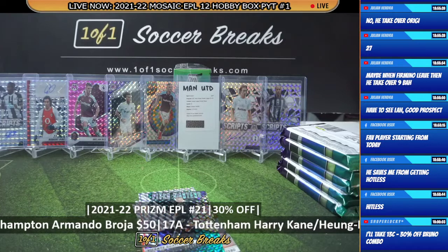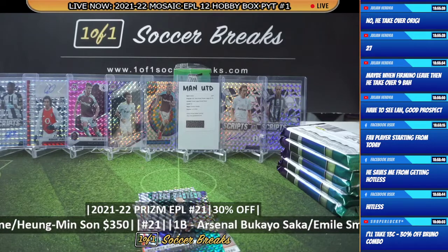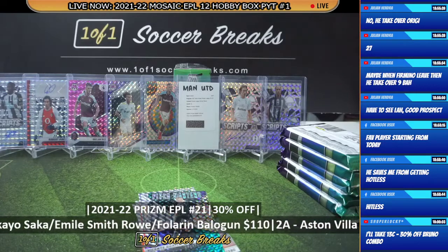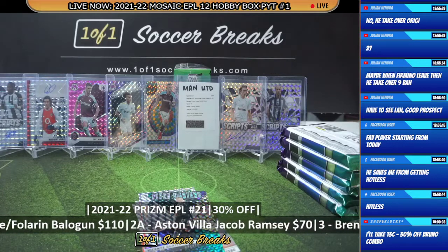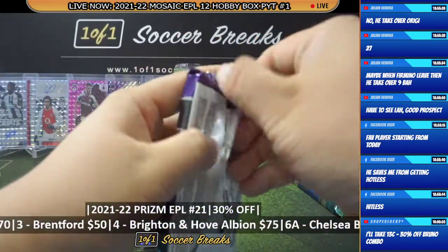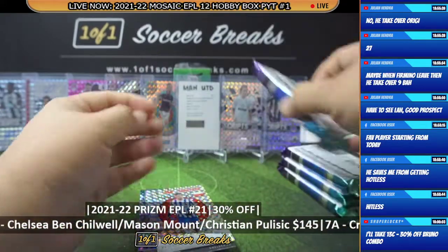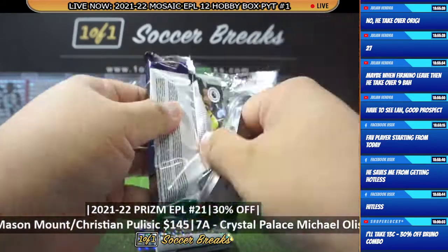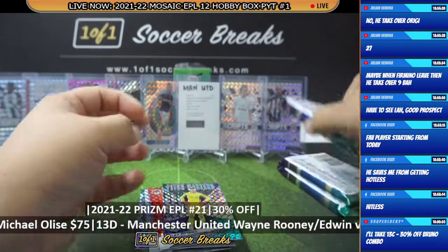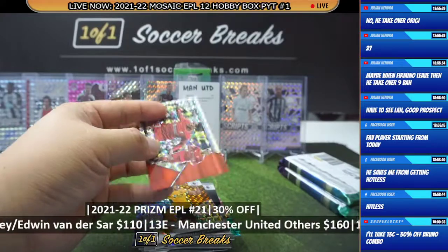Superlucky takes 13C Duno combo, 30% off — thank you so much, Superlucky! Anyone else want to pick a spot? Rich James, Timo Werner, and Jacob Moder. Hugo Lloris, James Ward-Prowse, Elan Melier. Elan Melier, Miguel Almiron, Connor Cody, Virgil van Dijk.